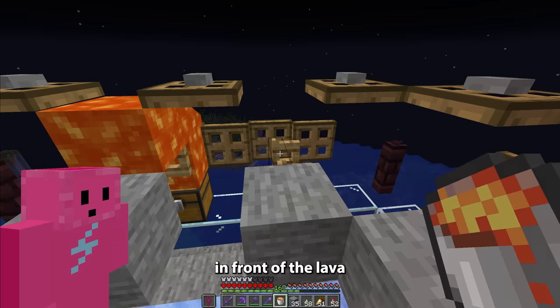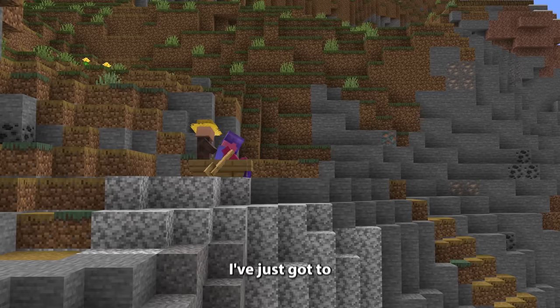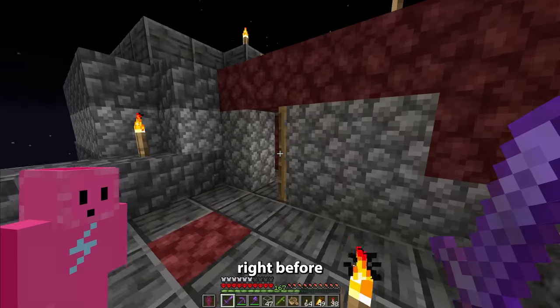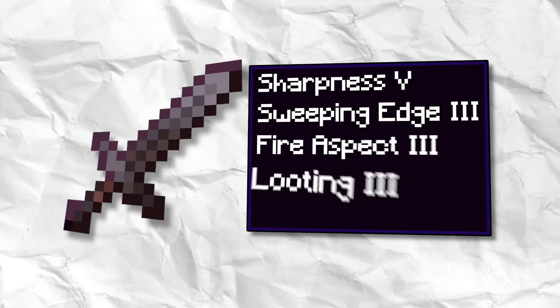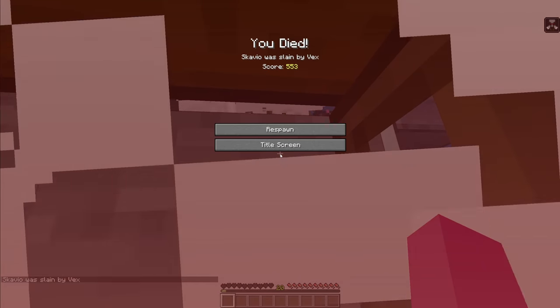I have to have blocks in front of the lava or else it's gonna spill everywhere. Yeah, that wouldn't be very good. Now we are actually very nearly done. I've just gotta take a villager, put him on a boat, and take him across to the farm, where he'll live happily ever after. Right before I get to activate the farm, I need to make sure I have the best enchantments on my sword. If not, I will literally die by vexes, so I better get this right.